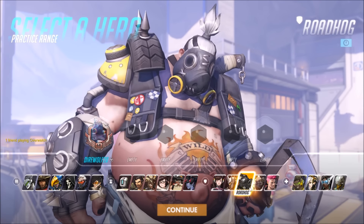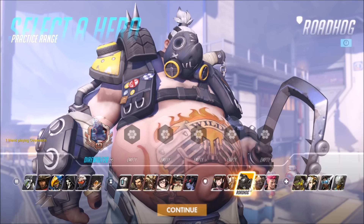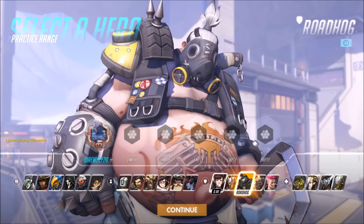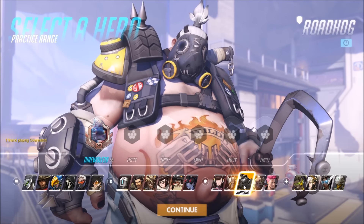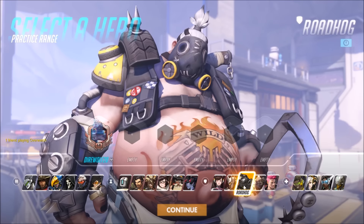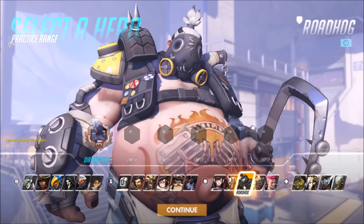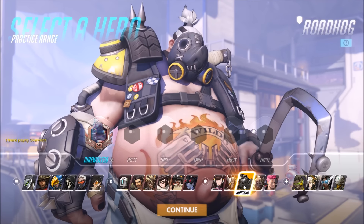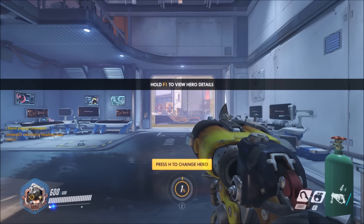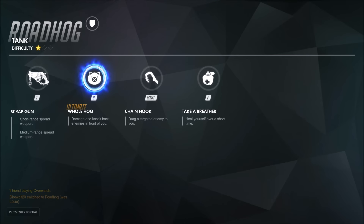Roadhog is another one of the tank classes, and unique among them in that he really doesn't have any way to protect his allies from receiving damage. Zarya has her bubble shields, Winston has a shield, Reinhardt has a shield, and D.Va can block projectiles, but Roadhog doesn't have any of that. He's just a big heavy dude that's easy to hit. However, he's really good at taking damage and healing himself, so enemies may focus on Roadhog instead of your allies — that might be one way to consider him as a tank. He's got 600 health, and we're going to take a look at his abilities right now.